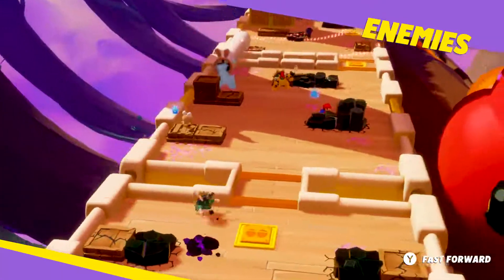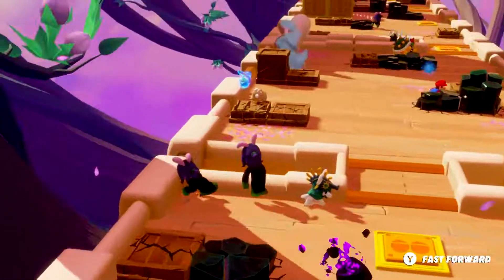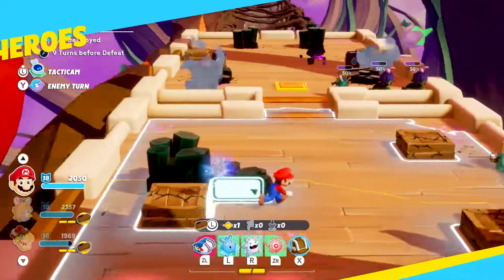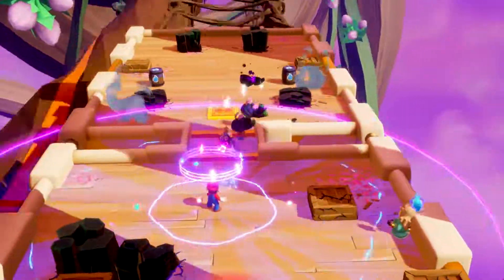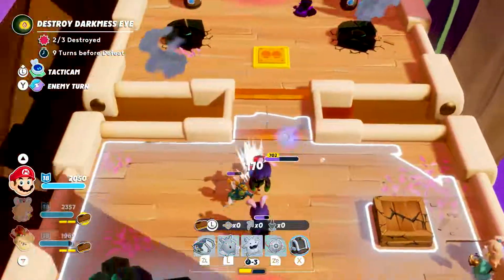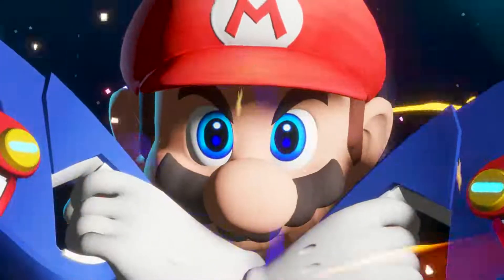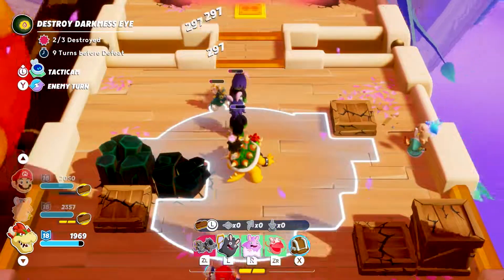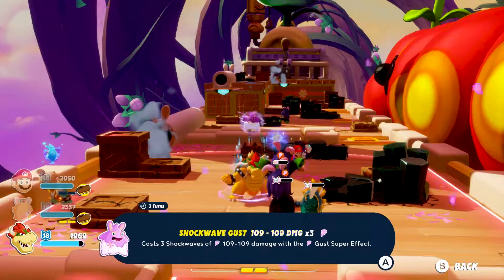Fast forward — new enemies are spawning behind us. We must get rid of them quickly. Let's use Mario's Spark Glitter to lure those enemies out into the open before triggering Mario's signature ability, Hero Sight. It's time for Bowser to get his revenge. His landing damage ability, combined with the devastating power of Zephyr Break — his chakra spark — and Mario's support fire will make short work of this group of enemies.